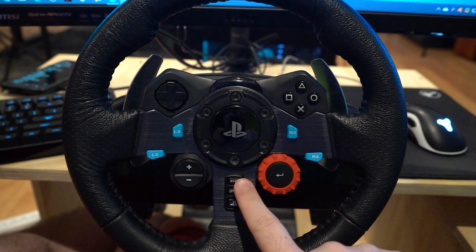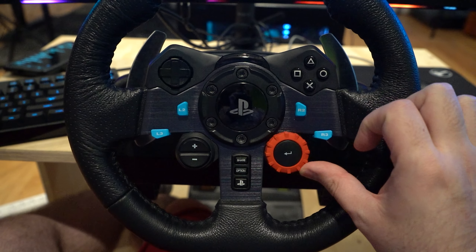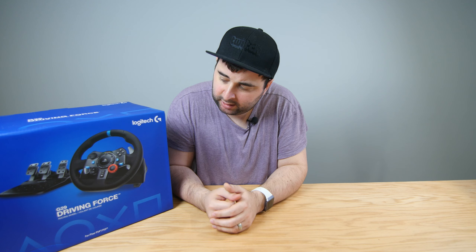With the G29 you get a couple of extra buttons and a little wheel which you can bind to change brake bias, turbo level, or any other adjustable parameters. It also comes with a little LED rev limiter.